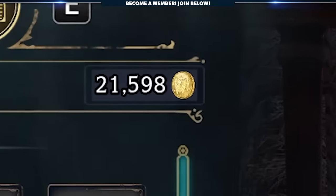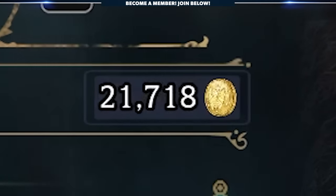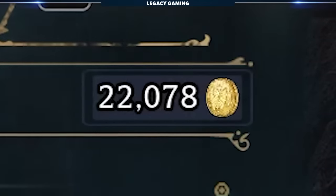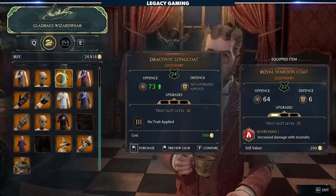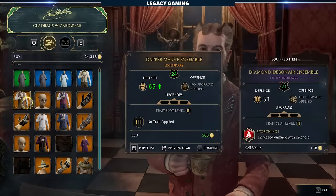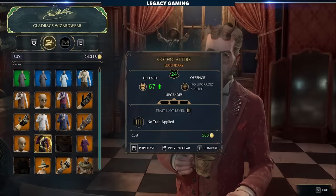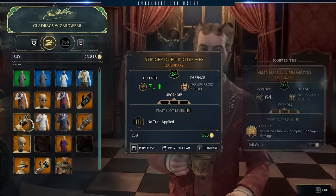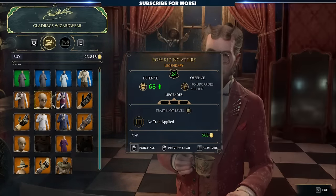If you master this farm, you'll have more than enough galleons to purchase everything — and I do mean everything — available at all the stores within Hogwarts Legacy. This will even come in handy when you need to buy gear from Gladrag's Wizardware towards the latter part of the game. Gear is assigned stats based on your current power level, which means if you loot every chest in the game, you'll need another method of getting items, and that's when having a few coins will be key.